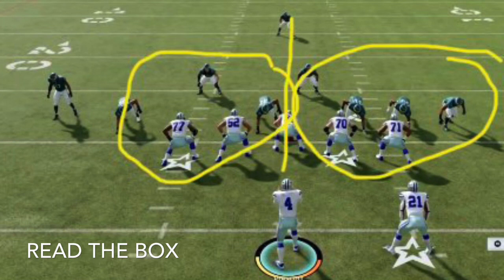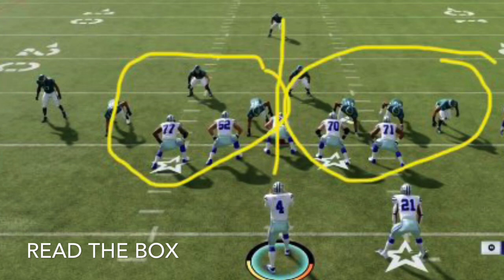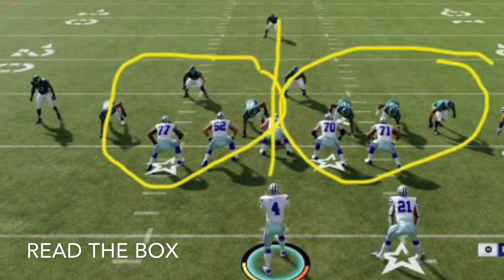Learn how to read the box — your defensive line and your linebackers — know where they're at all times. Second, make the choice on where you want to run. Instead of running to the right, run to the left. As you can see, there's that big gap right there.